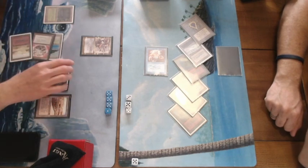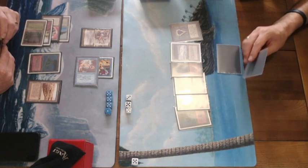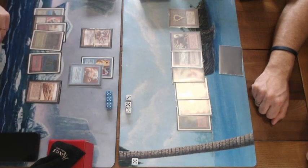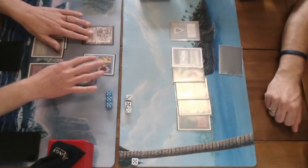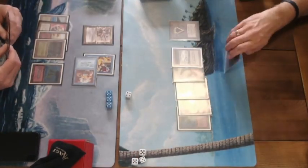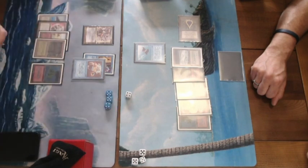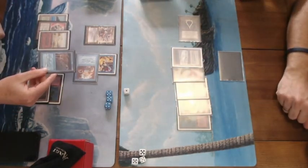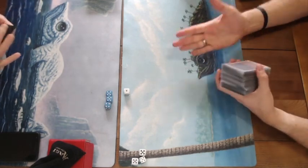The Eureka player plays Control Magic for 4 mana — I wonder if that's what he used his Demonic Tutor for. He uses a Strip Mine on the counter burn player's only blocker, the Mishra's Factory. The counter burn player is now on 4, so we're probably going to 1-1. He plays a Flying Man to buy a turn. Bartol attacks, the Flying Man blocks and trades. The Eureka player plays a Time Walk for the extra combat step, and that's game — it's 1-1, so we're going to a third game.